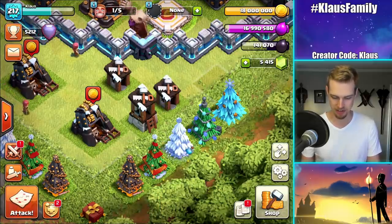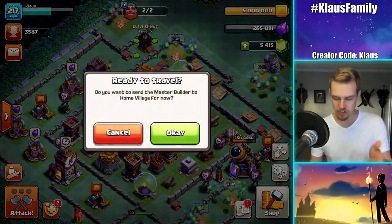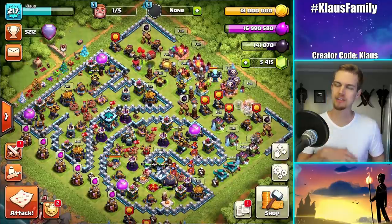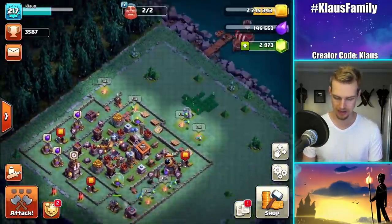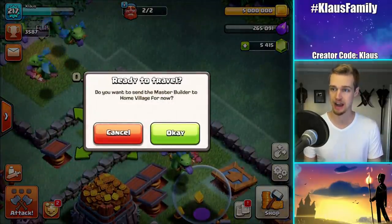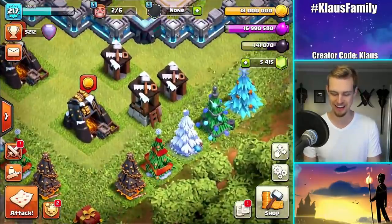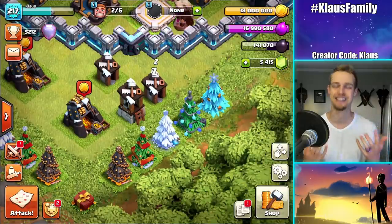I'm not seeing a sixth builder yet. Oh — 'ready to travel' — that's what I thought. Right now you can see this one is showing two, and the main village is showing five. But I want the builder to come to the main village, so let's have him travel. 'Do you want to send the master builder to the home village now?' Yes! BAM! There we go — the master builder is here. We've got six builders!